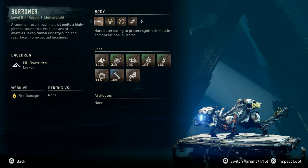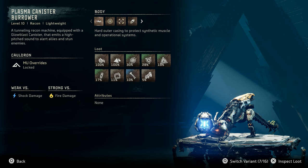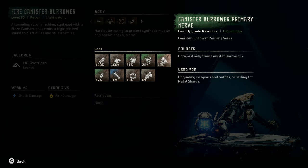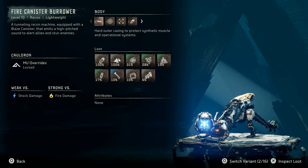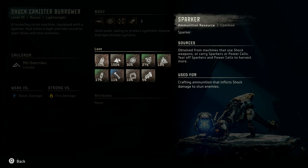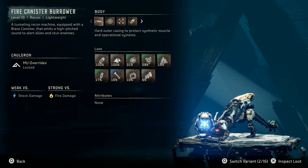Now let's take a look at the catalog entry for another variant of the Burrower, the canister Burrower. Canister Burrowers, regardless of elemental type, are level 10 recon lightweight machines and are weak versus shock damage and strong versus fire damage. There is a canister Burrower for every type of element including fire, frost, shock, acid, purge water, and even plasma. Each canister Burrower has similar loot to the regular variant, albeit with canister Burrower circulators and primary nerves. Each elemental type also has a 100% drop rate for their elemental resource: fire drops blaze, frost drops chill water, shock drops sparker, acid drops metal bite, purge water drops purge water, and plasma drops glow blast. You can find randomly spawning variants of the canister Burrowers at each of the canister Burrower sites.